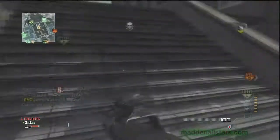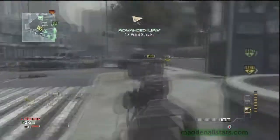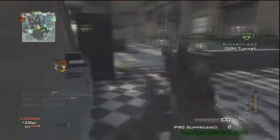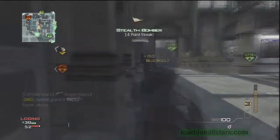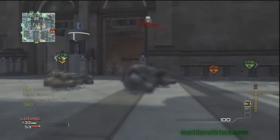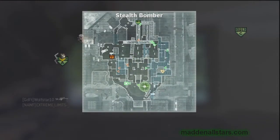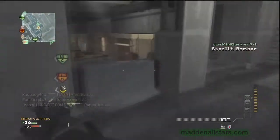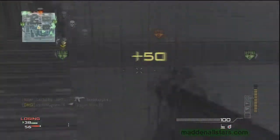Once you kill somebody, just pick up their weapon right away at the beginning of the match. Every time you spawn, pick up a primary weapon and you'll always have a backup. You don't need to worry about running out of bullets because you've already got a backup weapon. If you have a submachine gun, I recommend grabbing an assault rifle as your backup, and if you have an assault rifle, grab a submachine gun.